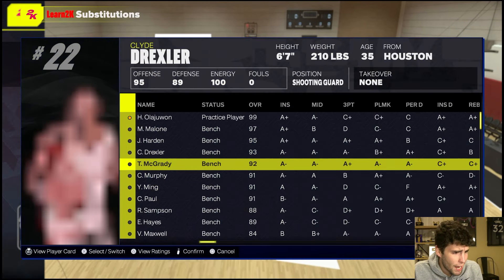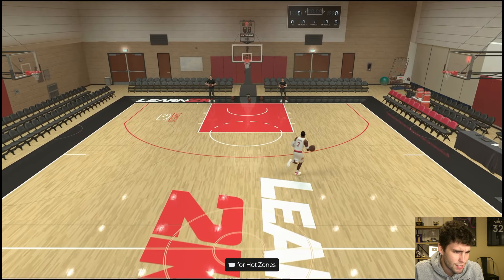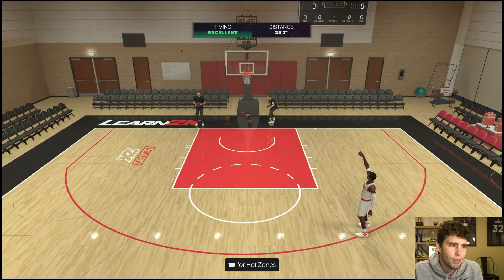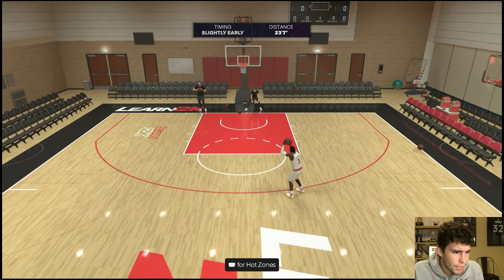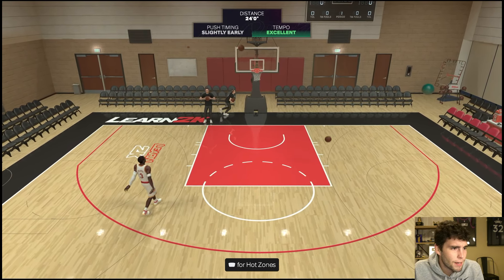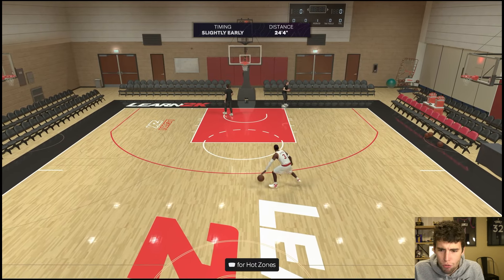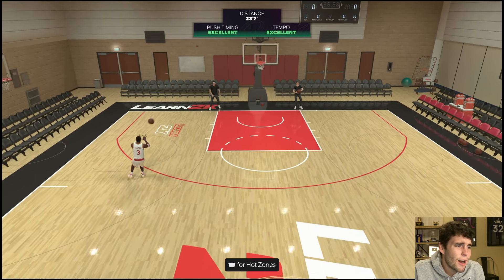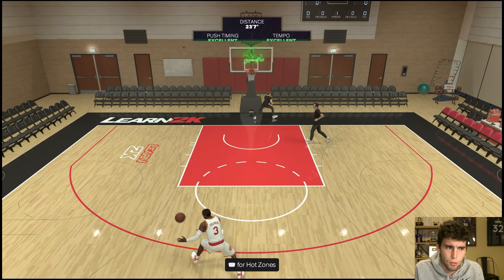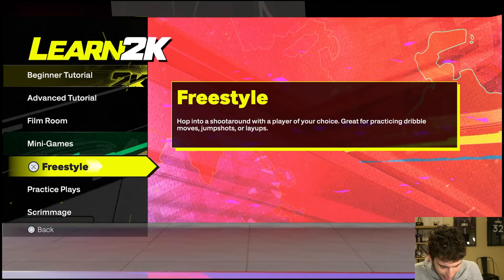Steve Francis is on the All-Time Rockets, which is perfect. In the past his release has been good, but over the past couple of years it's gotten worse and worse. The real bad part is the upper part of his release — the base is good but the upper part leaves a lot to be desired. Steve Francis is another card where you're going to have to shoot with square; using the stick with this card might be cooked. Some people will argue it's because I can't dribble, but if you want to dribble there are better point guards than Steve Francis. Dribbling on this game is cooked overall.